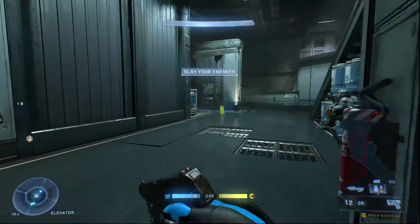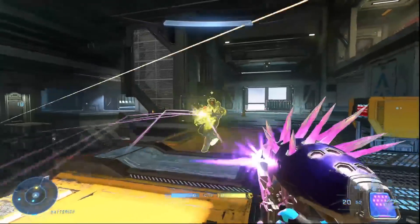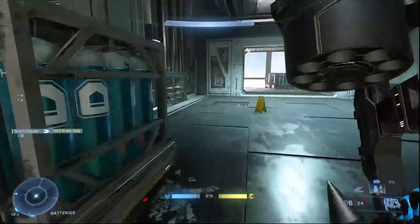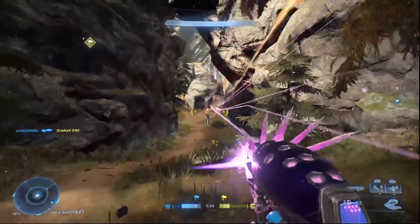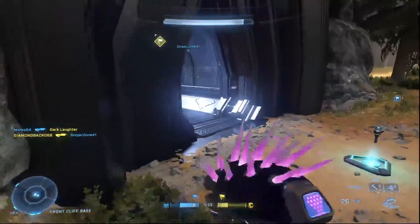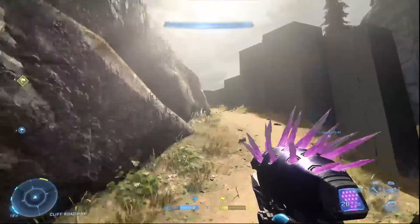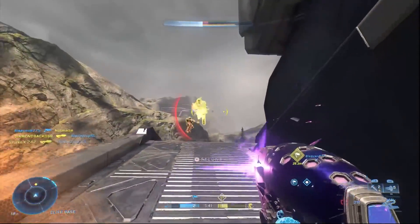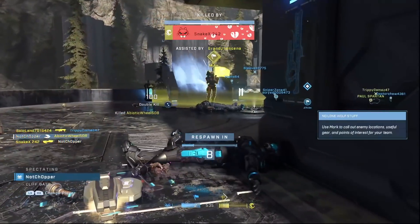Coming in just after that might be a bit of a surprise, but the Needler is actually a very top-tier weapon in Infinite. The way it works is you need to be very close range to your enemy, and if you put enough needles into them — which have a sort of auto-tracking mechanic — they will instantly explode. The problem with the Needler is it's basically entirely useless at a distance, as the longer the needles need to travel, the more likely they'll hit the ground or an obstacle. You can classify this as kind of an all-or-nothing weapon — you need to land almost all of the needles to get a kill, or you'll barely do any damage. It's very committal and you need to pair it with something like a BR or AR, but the Needler is a ton of fun regardless.